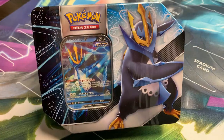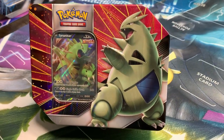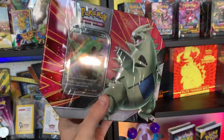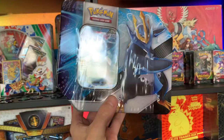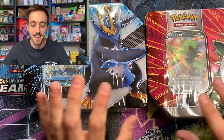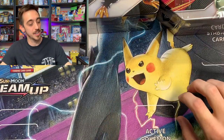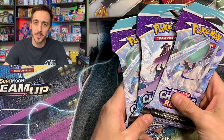Two brand new tins just dropped in the Pokemon trading card game — the V Strikers tins. These things are seriously awesome. They've got five packs of cards in each one and a promo card featuring either Tyranitar V or Empoleon V. From what I've heard, it seems one pack inside is different based on which store you get the tins from. Both of these are from GameStop. We're going to open them up today, find out what that extra pack is inside, and see if we can add some cards to the binder.